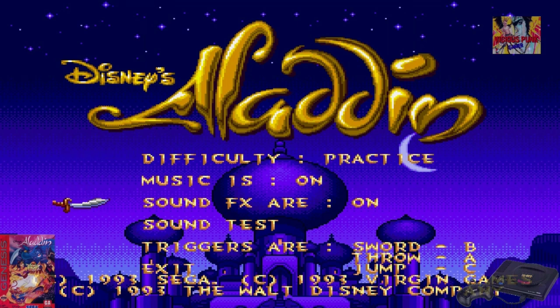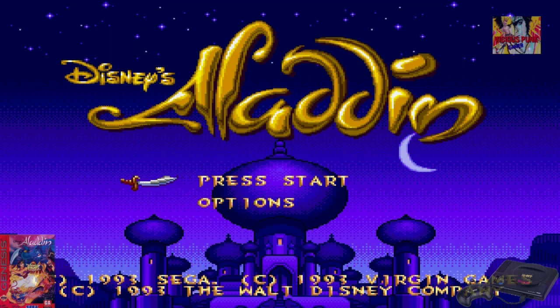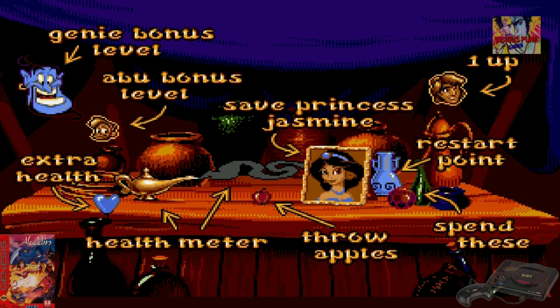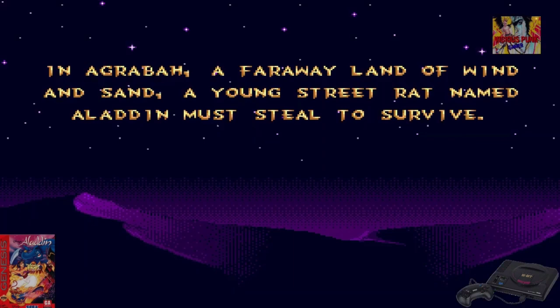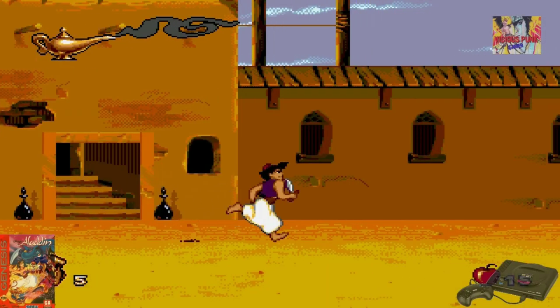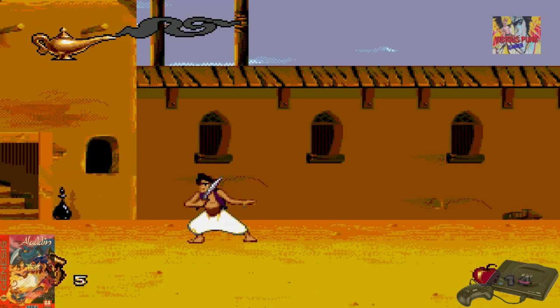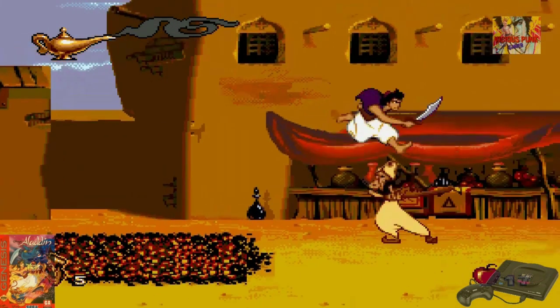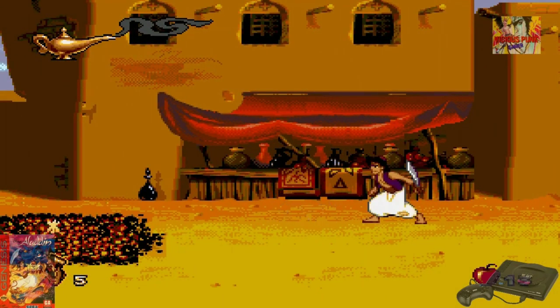Vamos a poner practice porque es para ver un poco nada más. Me muestra todos los ítems que tenemos que recolectar en el juego. Tiene una estética muy de película de Disney, muy parecido a la película de Aladín. Si bien parece que está hecho con un solo color de entrada, a primera impresión, los movimientos son mucho mejores — los gráficos para mí están más realistas y más parecidos a lo que es un dibujo animado de Disney.